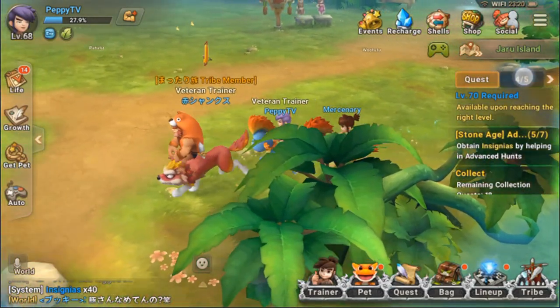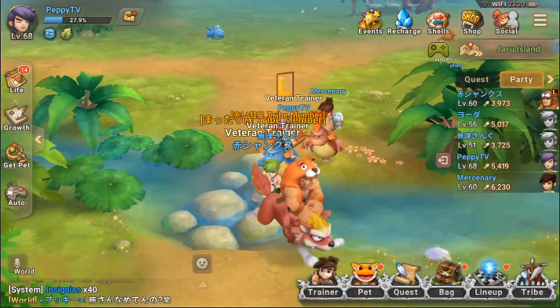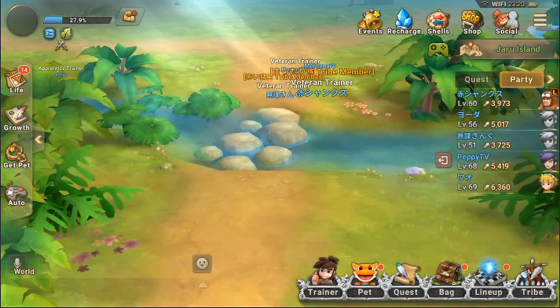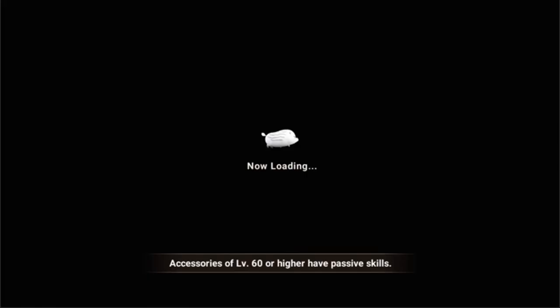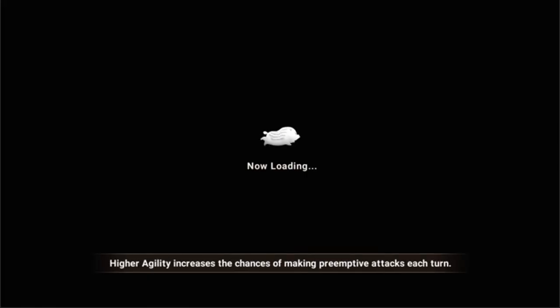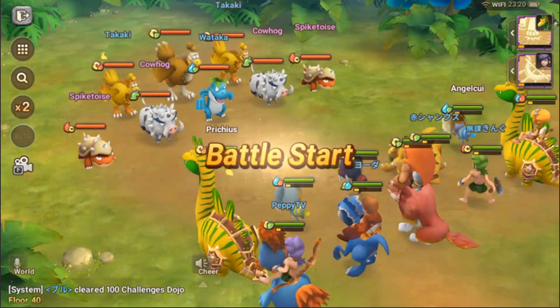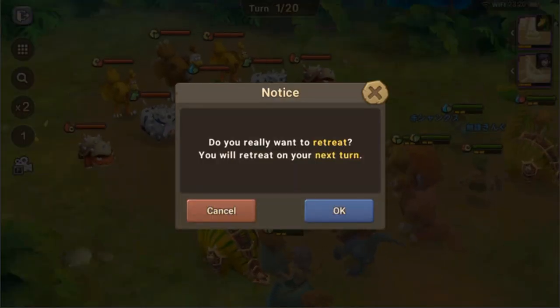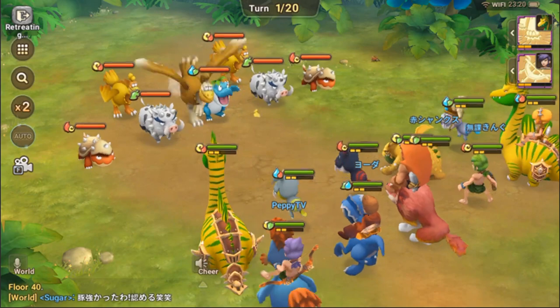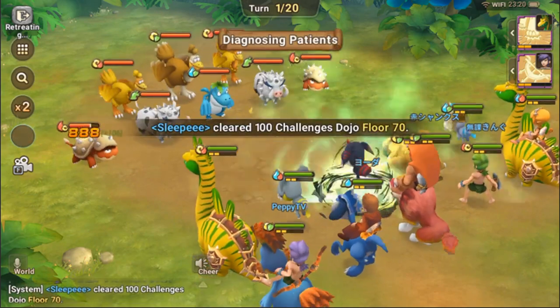I did not receive any more XP because all my turns are over. Let me show you quickly how to switch: click on lineup, click on your pet, and move it. Anyway, we can always retreat - let's exit the party. Do you want to retreat? You'll retreat on your next turn. I've asked for retreat.